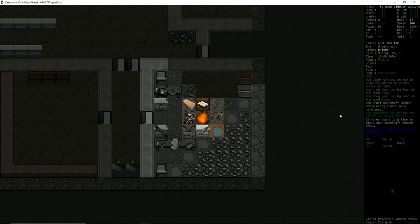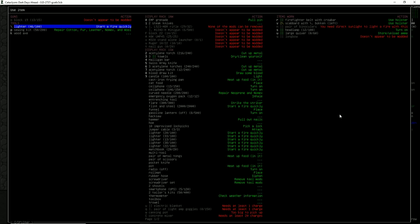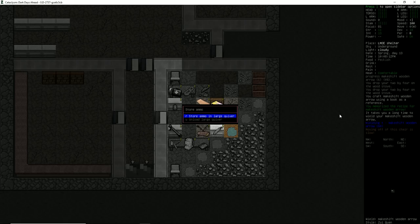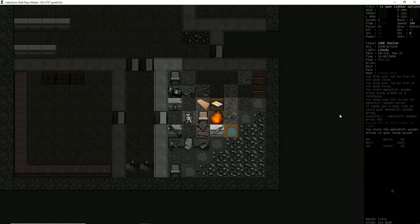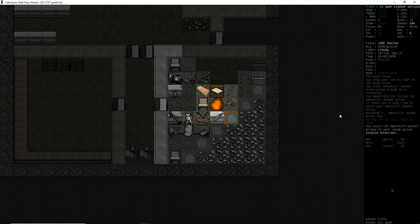You memorize the recipe for the makeshift wooden arrow. We have it in our hands — 60 arrows now inside our quiver. We are now self-sufficient in terms of a bow weapon. I am going to keep this pistol, though, just in case. You never know what's going to happen.